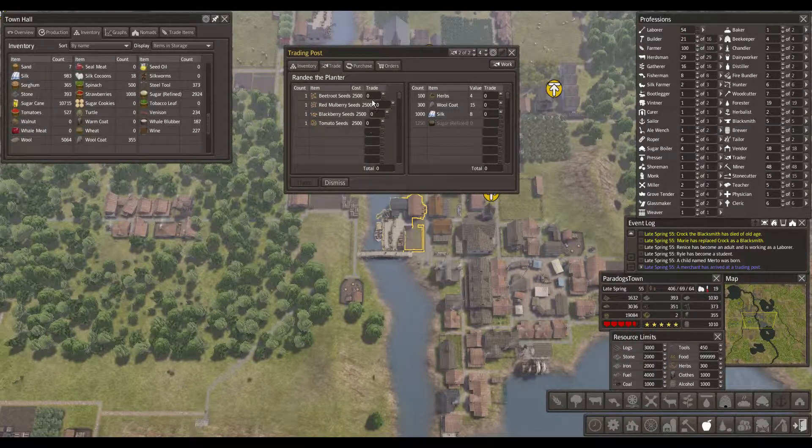Let's go and get some beetroot, shall we? And let's just use the wool coats. So what is that? 100... 200? That's too much. 175. Too much. 170. 168. 167 to be exact. Trade.